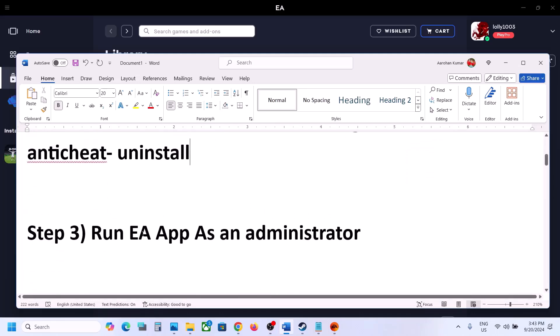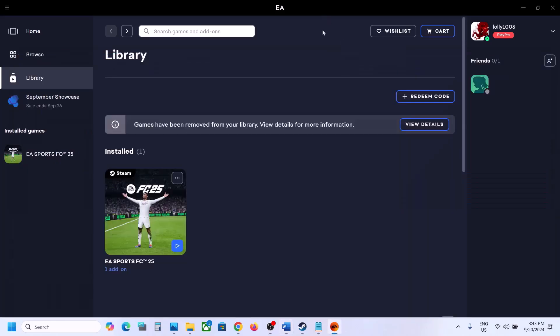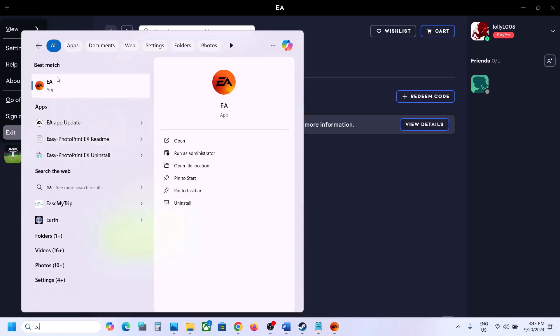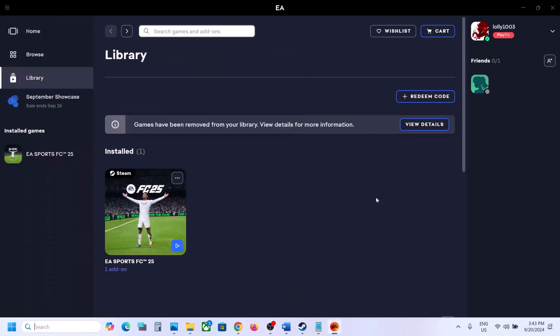Next step: run the EA app as an administrator. If the EA app is running, close it. Once closed, type 'EA' in the Windows search box, right-click on the EA app, click 'Run as administrator,' and then check.